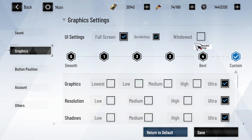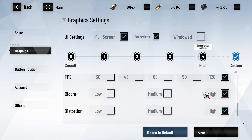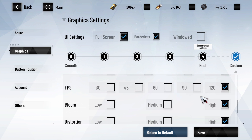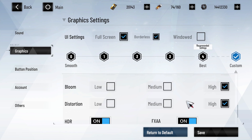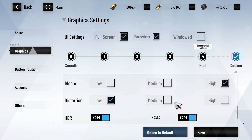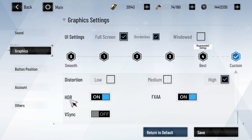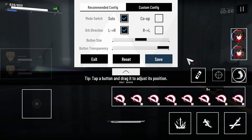Moving on to the graphics settings. You have the classic full screen, borderless, and windowed options. You can customize graphics, resolution, shadows, VFX, and reflections. You can set your FPS to 120 here and also adjust the bloom and distortion for those who don't like the flashiness in combat. Unfortunately, there is no brightness setting yet. We also have HDR, FXAA, and Vsync options.